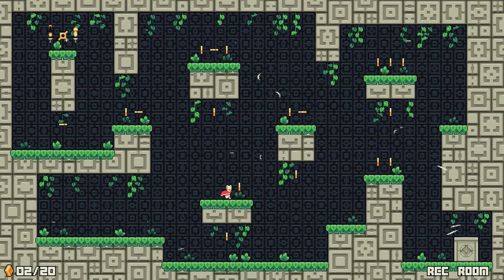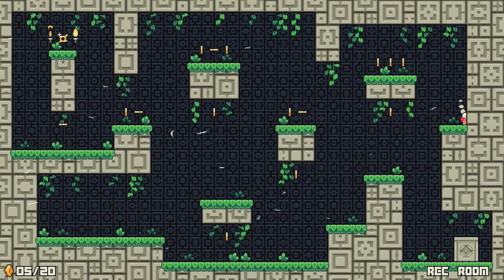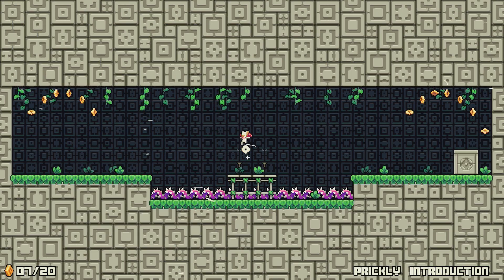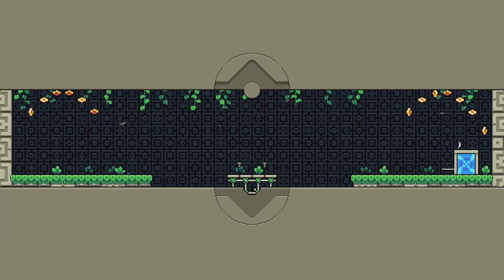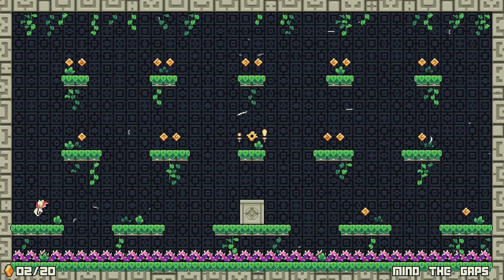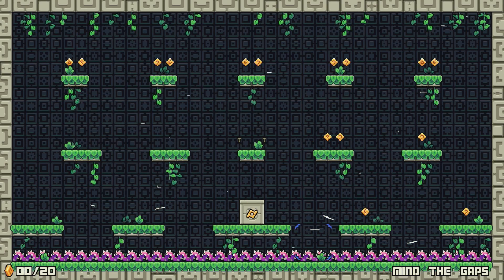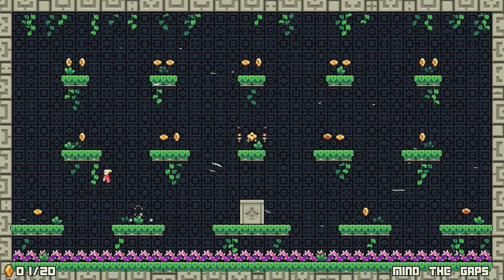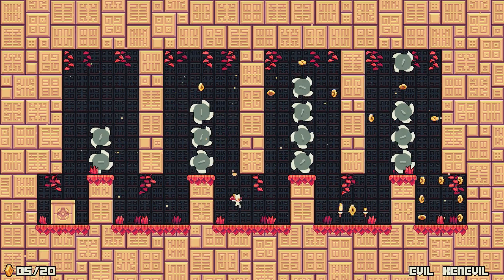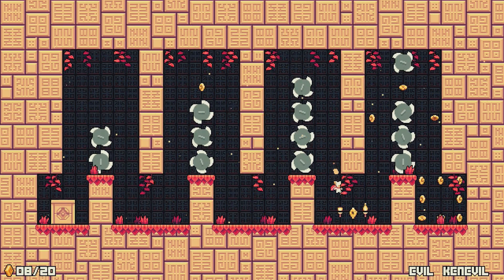Thankfully things start off relatively tame, and the introductory levels take you through the basics, teaching you how to jump, perform wall jumps, and every few levels a new hazard is introduced. The controls are incredibly tight — jumping feels solid, with longer jumps performed by holding the button whilst a tap will perform shorter jumps. These matter specifically because later in the game the power you put into your jumps is crucial. When wall jumping, your character clings to the surface for a moment before sliding down, and that sliding aspect, as well as controlling your movement whilst in the air, comes into play in plenty of levels.